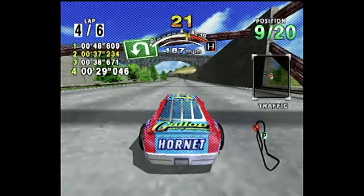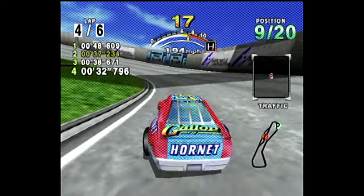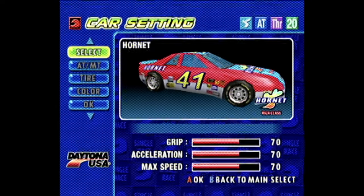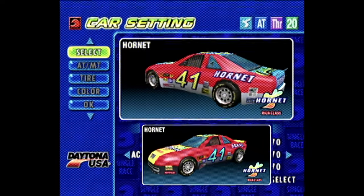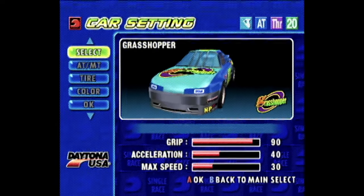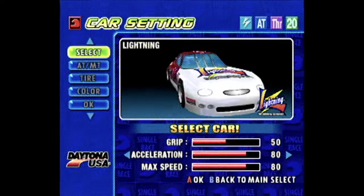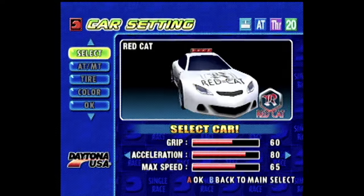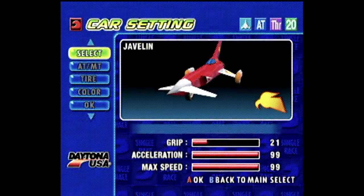A major part of what made the original Daytona USA memorable was racing in the iconic Hornet, which is now one of many cars available in the Dreamcast game. The Hornet's been rebuilt, sporting a sleeker look but still recognizable, with the red and blue or yellow paint jobs, the Gallup logo on the back, and the tires just a bit wider than the car. Joining it on the track are three new cars with designs evocative of various stock cars, plus an unlockable one that may appeal to classic Hornet fans. The remaining cars throw in some choices for the fun of it, like a pair of fantasy buggies and a literal rocket on wheels.